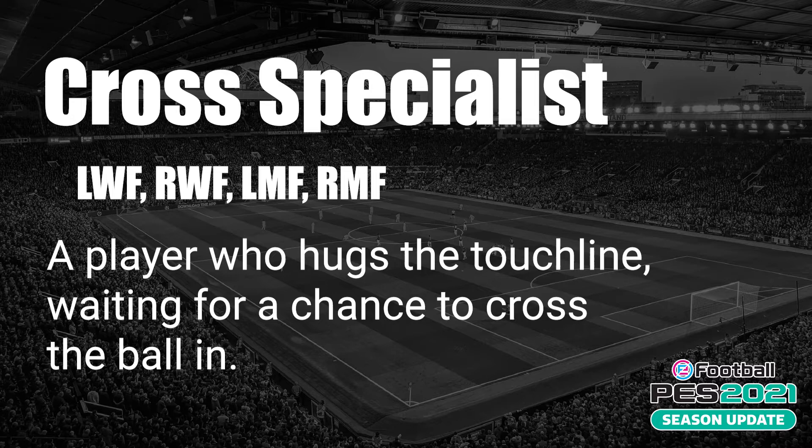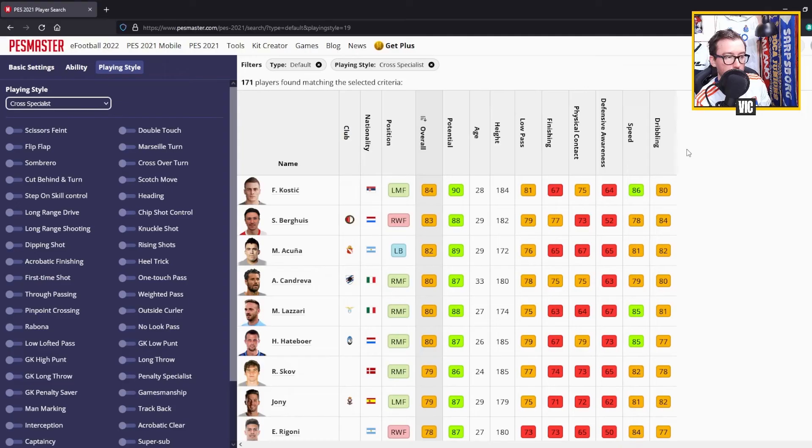Cross Specialist also applies to left wingers, right wingers, left midfielders, and right midfielders. This is a player who hugs the touchline waiting for a chance to cross the ball in. Players here include Kostic from Serbia, Berghuys, Acuna, Candreva, Lazari, and Hateboer. The overall ratings of these players are not that high, so this is a very specific kind of player you won't find that many of.